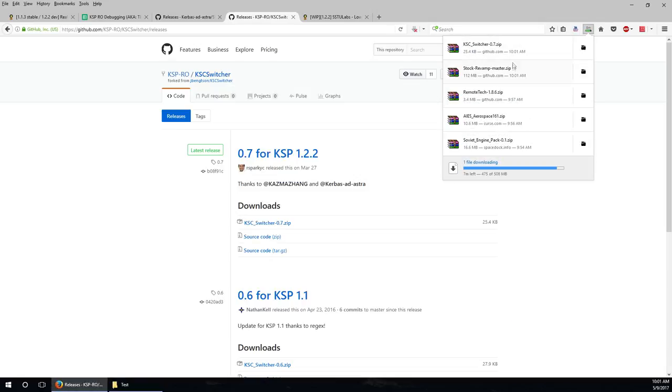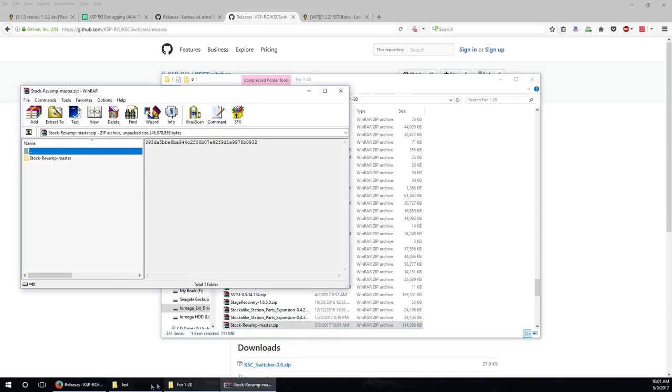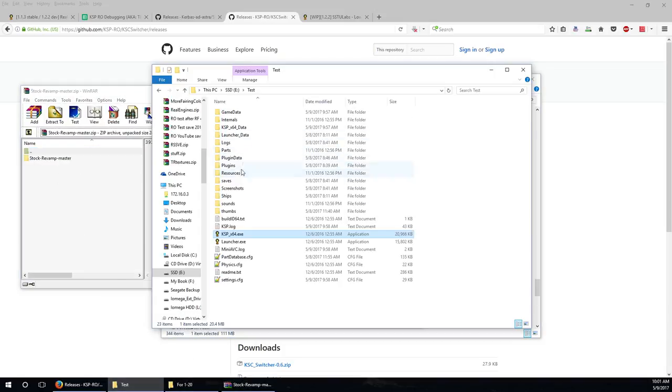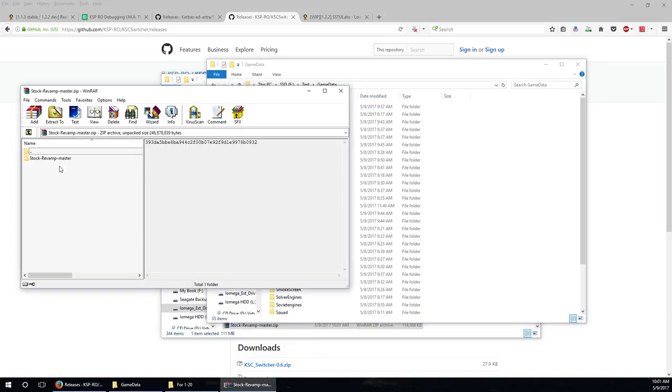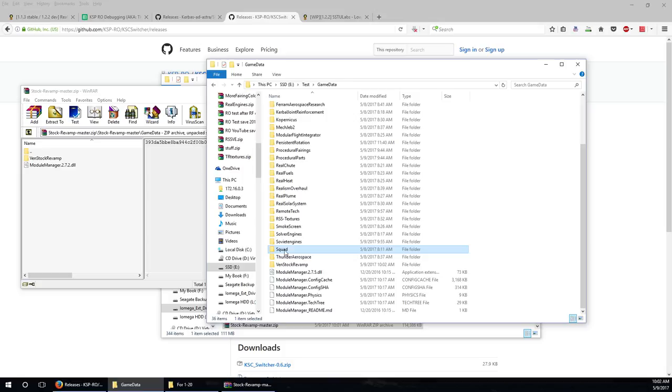Venn Stock Revamp is pretty big, but then again it's changing the stock parts - it's actually often considered more efficient than the stock parts. These 'pruners and un-pruners' - don't prune, because some other parts we're going to install might rely on the stock textures. So we're going to leave the stock textures in place and just have Venn Stock Revamp. It's basically redoing a lot of the Squad parts and is relatively small for that purpose.